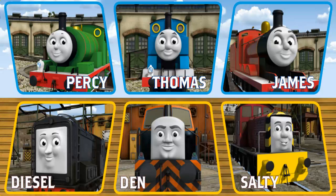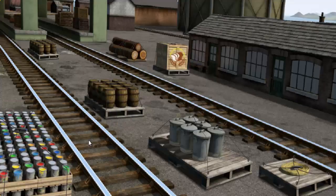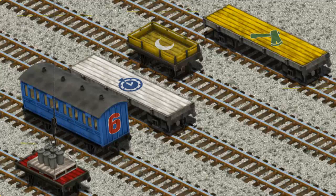It's a busy day at Brendam Docks. Thomas and his friends have many deliveries to make. Choose who will make the next delivery. Help Cranky find the rubbish cans to Whiff's waste dump. Help Cranky find the rubbish cans. We're looking for... that's it. Let's lift and load. Now the cargo — there you go.